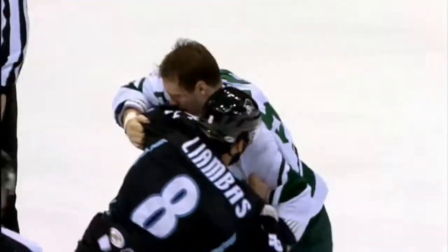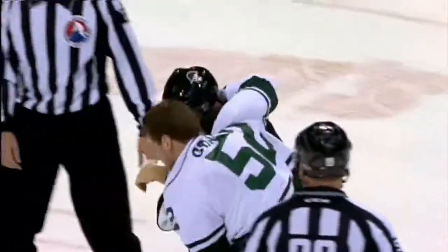Grantham at 5:20, swinging in the far circle. Liambas in his first game in the American Hockey League, still with his helmet on as Grantham, the much taller of the two, tries to swing his right. Liambas comes back with a right. They're clutching up pretty good. Grantham throws over the top but doesn't land. Liambas now freezes left and lands a good one to the right jaw.